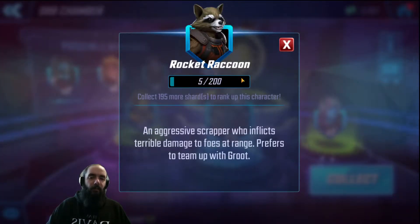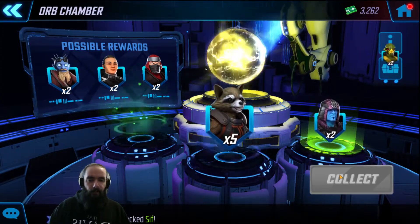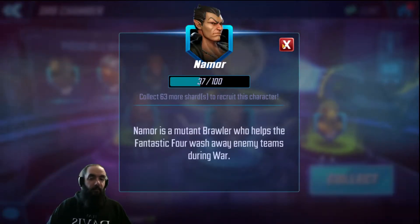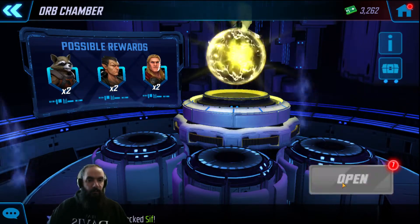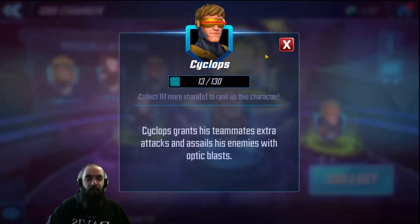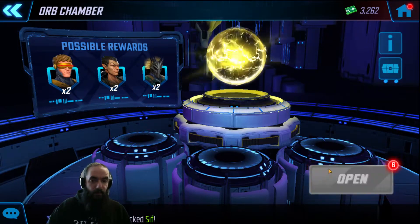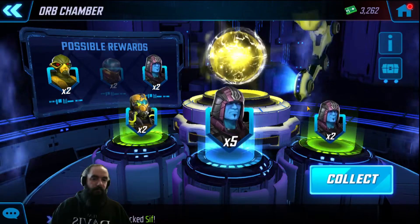Rocket — I just hit him at five stars so I'm not farming him anymore, but any more pickups is nice. Kree guys — eventually to get Nick Fury, that's good. Thor — I've been working on Thor for a while, that's nice. Namor — I don't have a Fantastic Four team going right now, so that's good for the future but not pertinent currently. Five Thor — I dig it. Cyclops, awesome. War Machine — he's on my Power Armor team, getting him up a little, that'll be nice.